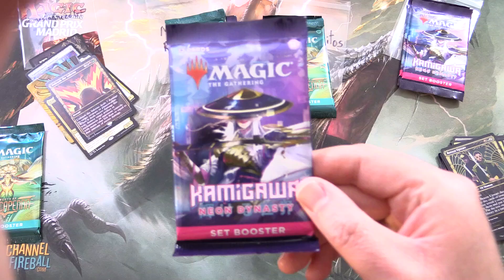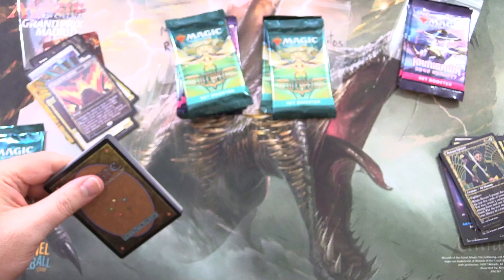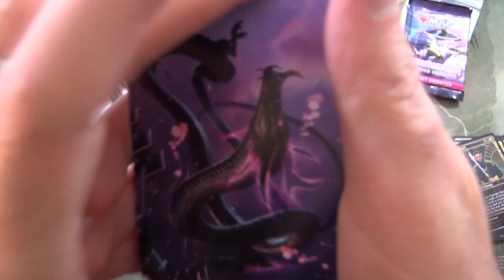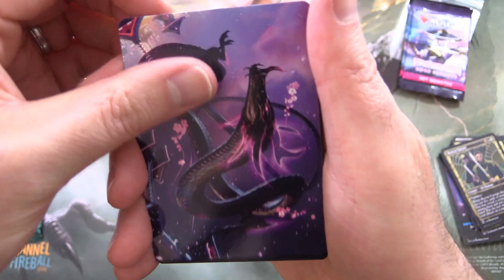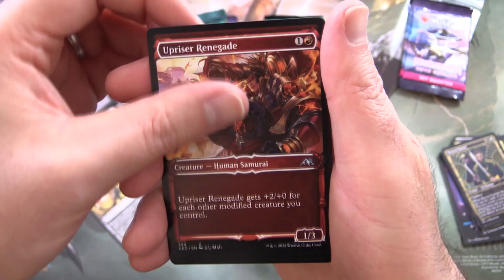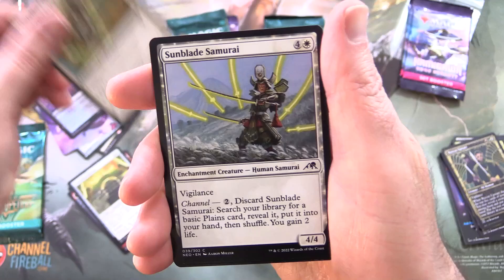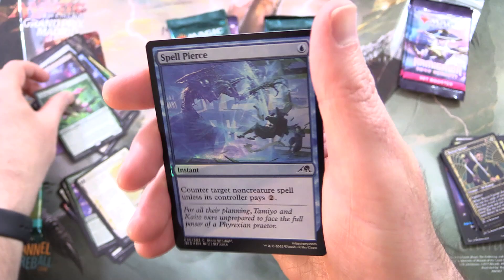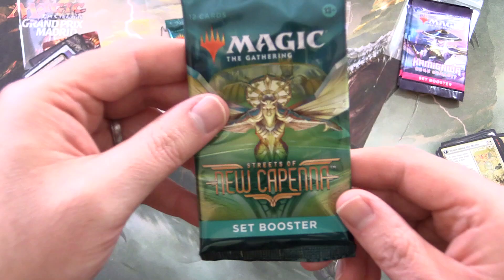On to Kamigawa Neon Dynasty. I think it's pretty evenly matched. Is this a list pull? It is indeed — we have O-Naginata from the original Kamigawa block. And this guy — is this Junji the Midnight Sky? Yes, it is. And a foil Dismal Backwater, along with Selfless Samurai, Upriser Renegade, Peerless Samurai, Ancestral Katana, Moth Rider Patrol, Sunblade Samurai, Boon of Boseiju, Walking Skyscraper, Befriending the Moths. Springleaf Avenger is the rare, plus a Spell Pierce.